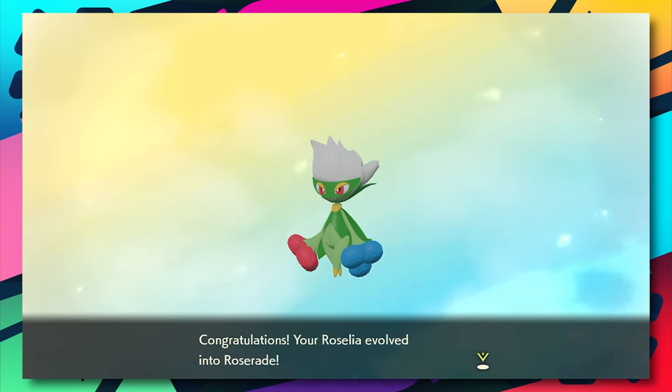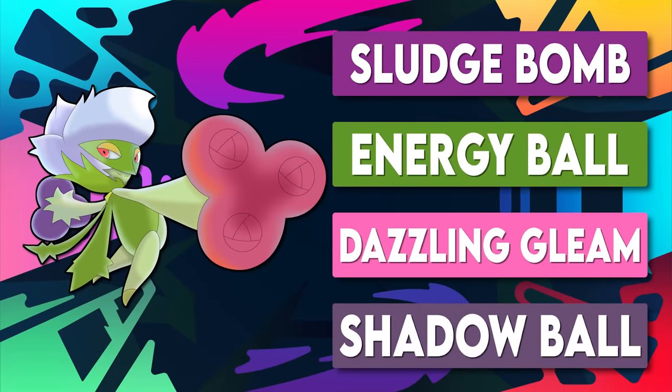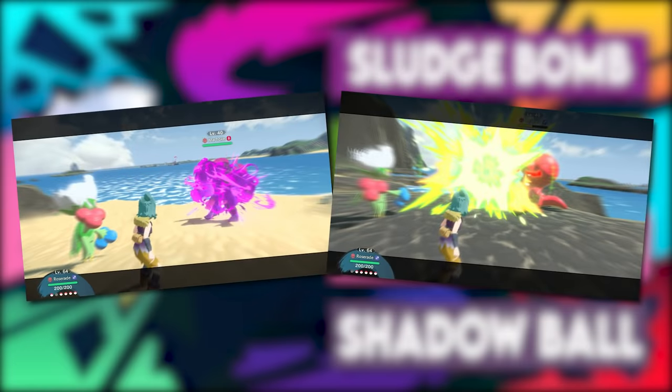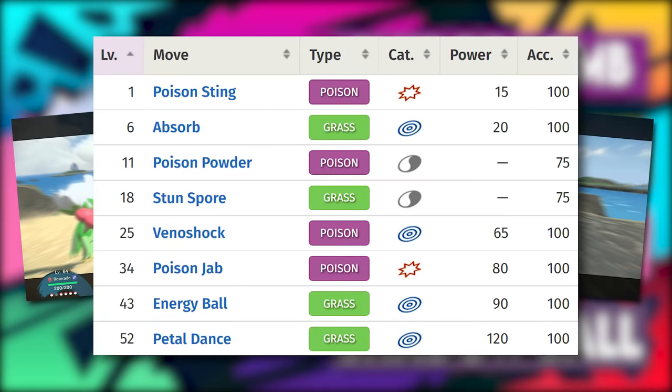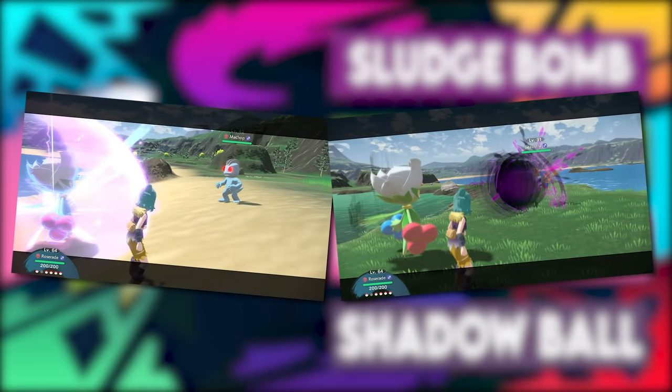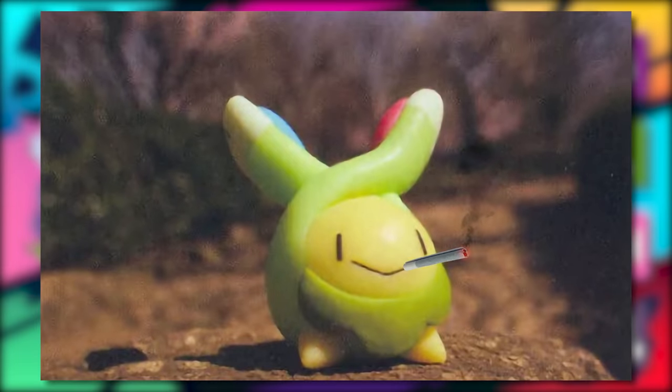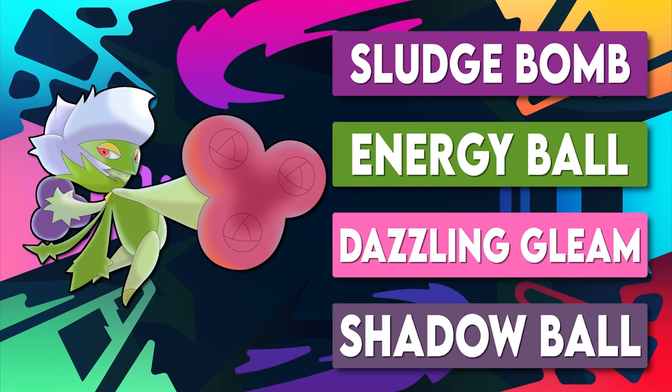Roserade's moves are Sludge Bomb, Energy Ball, Dazzling Gleam, and Shadow Ball - all very easy moves to get via move tutoring. Sludge Bomb and Energy Ball are a duo of great STAB moves, and Petal Dance can even be learned at level 52 for a massive grass type move in the late game. Dazzling Gleam and Shadow Ball provide good coverage. All four of these moves can be put on your Budew by tutoring, so this little bud is bringing the smoke from the moment you get it.